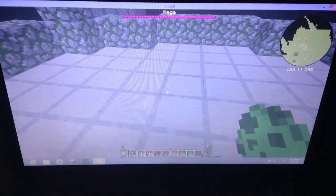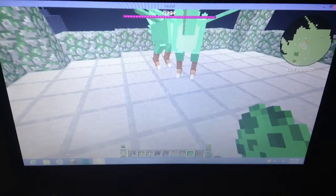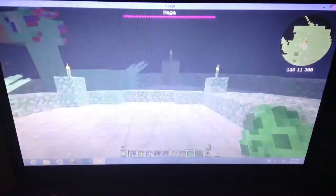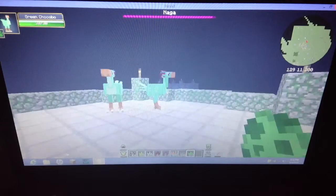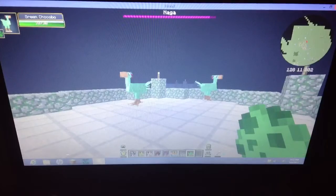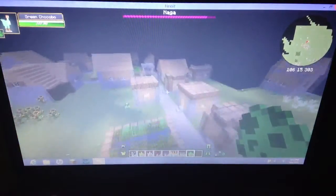It's like a bird-looking thing. Yeah, they make bird noises, and you can spawn and find them in different colors. Since the naga is up it's really laggy, so I'll just get away from this.